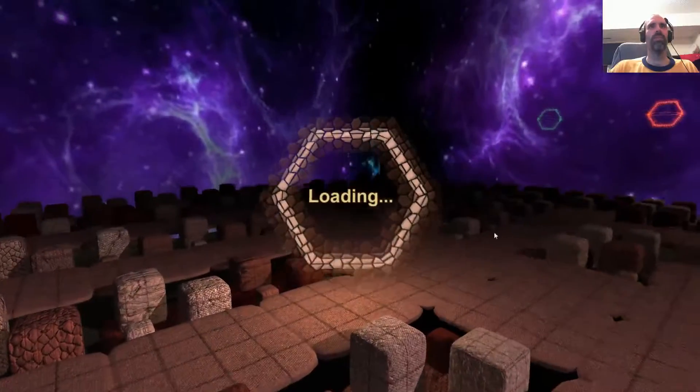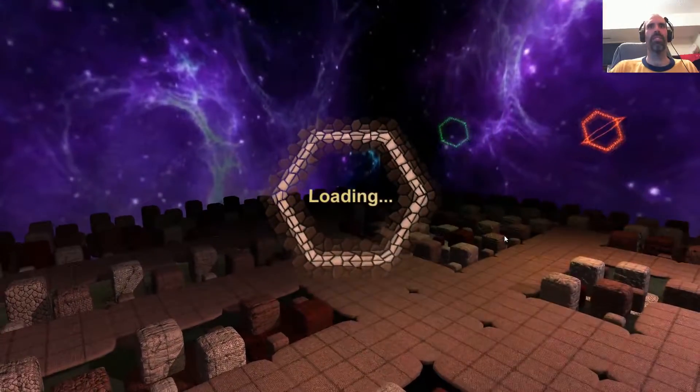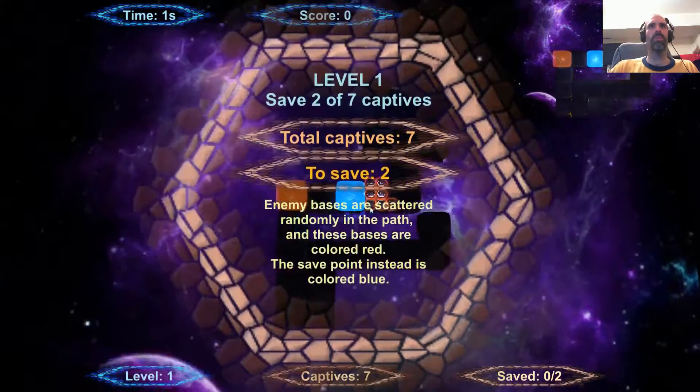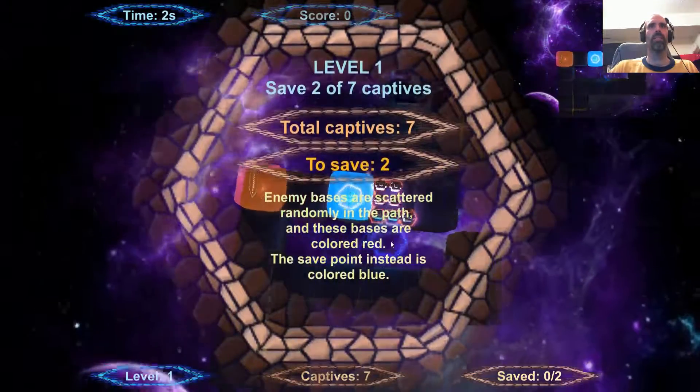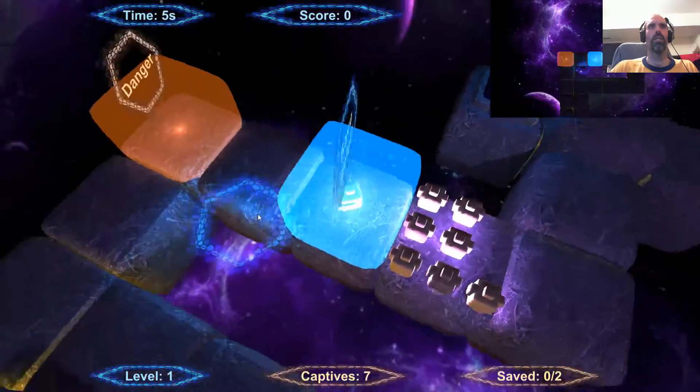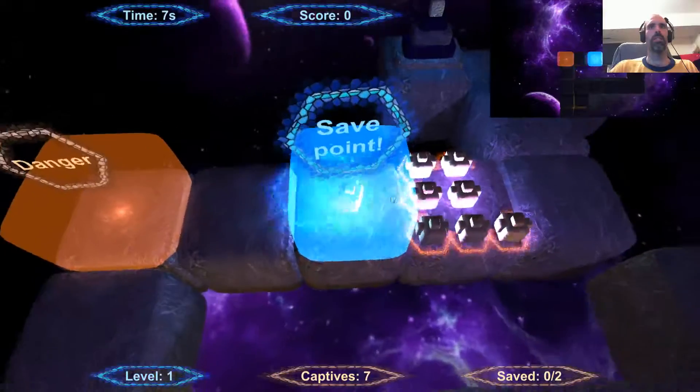Start a new game — we didn't have a save. That camera motion is kind of nauseating. Save 2 of 7, Captain. Enemy bases are scattered randomly in the path; these bases are colored red. Save points are colored in blue.